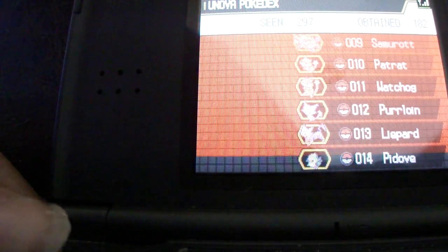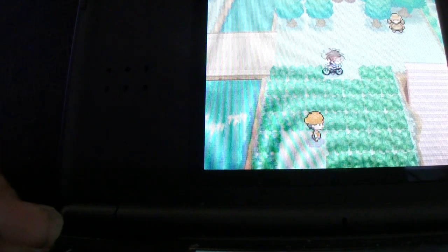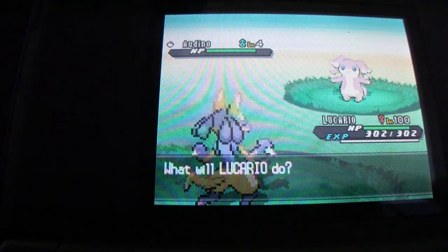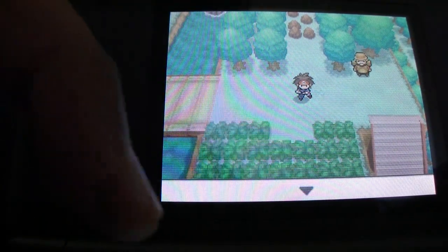Sunkern — I believe it's very close, but first let me show you Lilipup since I'm already here. Lilipup you can just find here anywhere in the grass; he's very common. Ryhorn is 10% — he's the rarest, well actually Dunsparce is 5%, that's the rarest. Sunkern you can find here in this general area. There's another Audino encounter. As for Sunflora, I don't think you can get it in the game directly — you can just use a Sun Stone and evolve your Sunkern if you're too lazy.